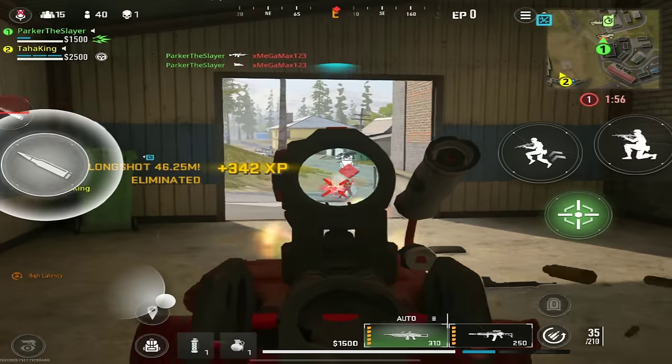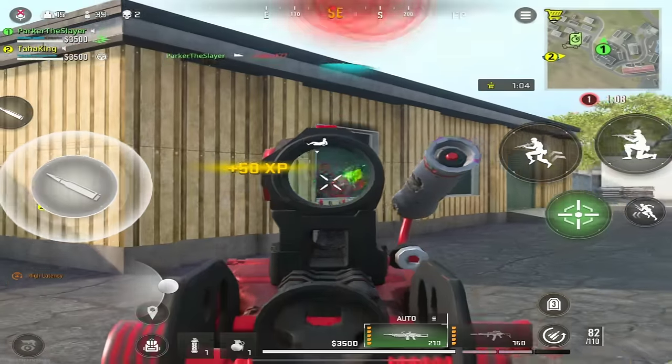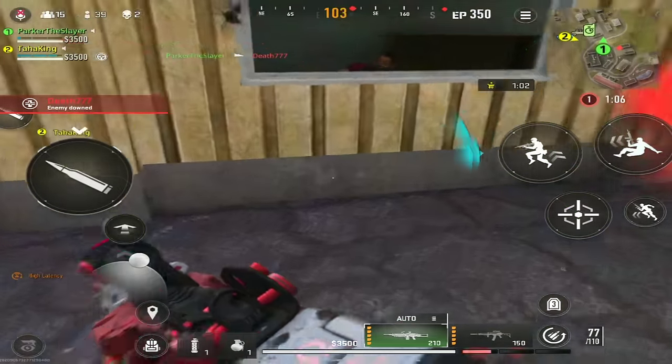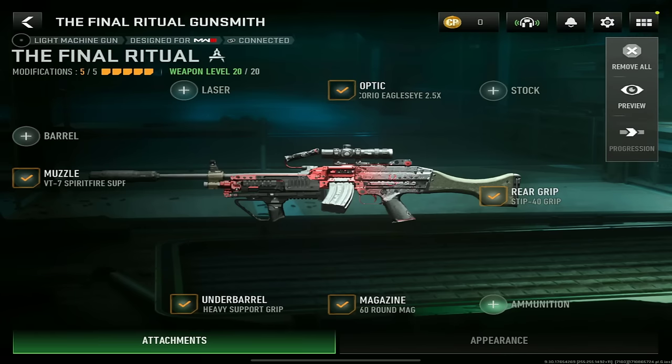The Ruin MK9 is one of the best LMGs and my personal favorite gun to use at medium to long range. Nearly zero recoil, a whole lot of ammo so no need to reload mid-gunfight. Besides the mobility, this is 100% a gun loadout that you need to have. For the optic, you want the Corio Eagle's Eye 2.5X.